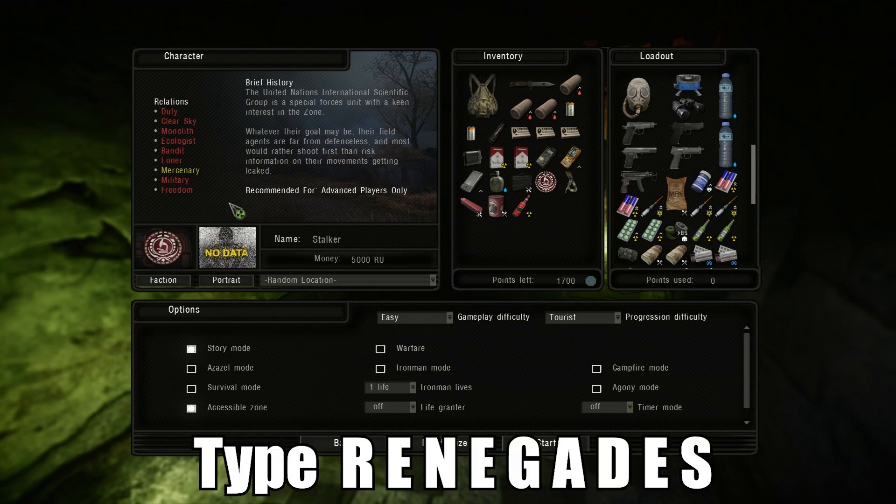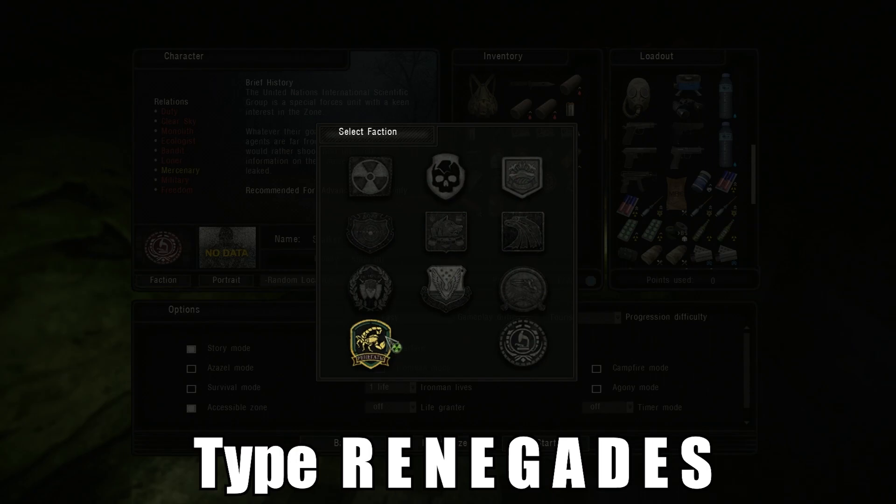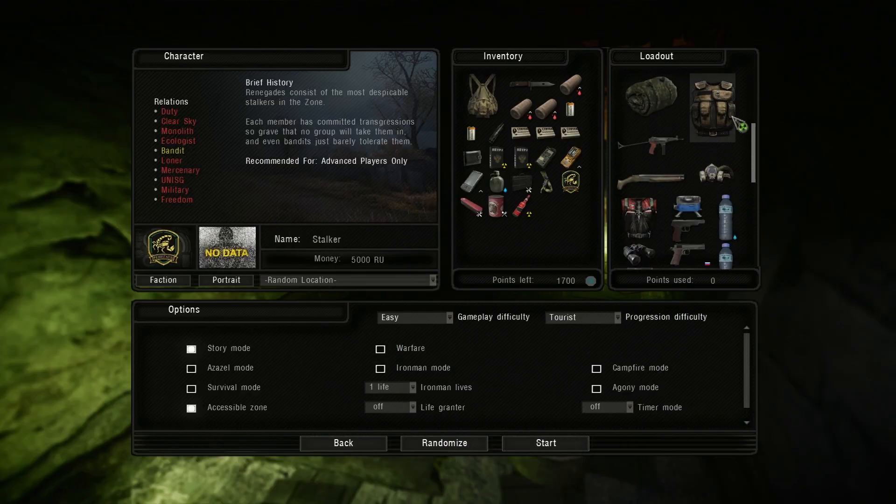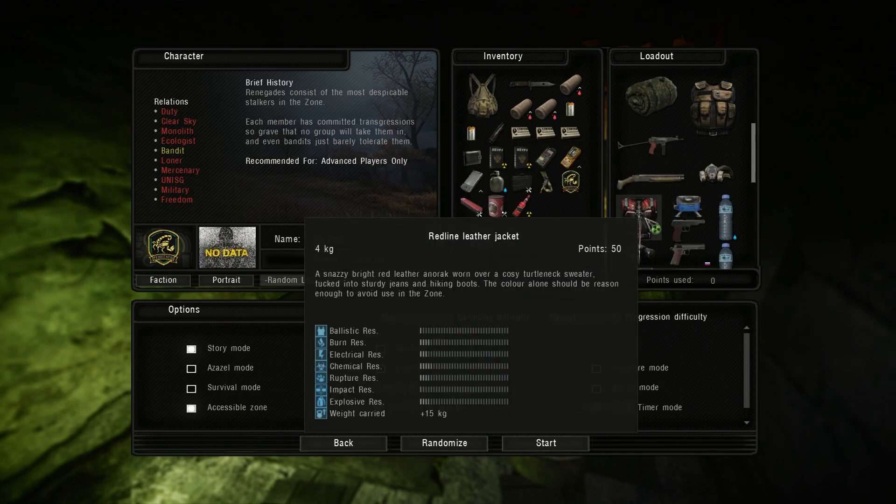From here we'll unlock the Renegades. To do that, you want to type Renegades, which is R-E-N-E-G-A-D-E-S — I will have it spelled correctly on the screen. And just like UNISG, they will have specific factions they're friendly with and specific armors available through this faction.